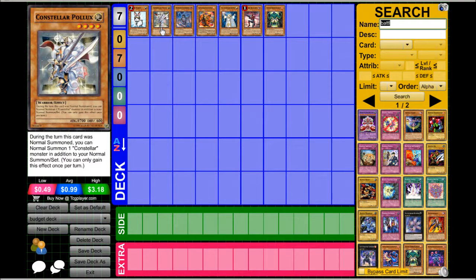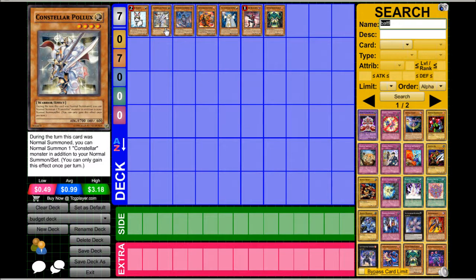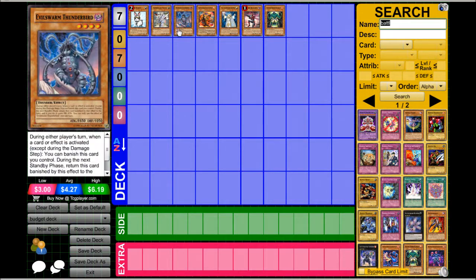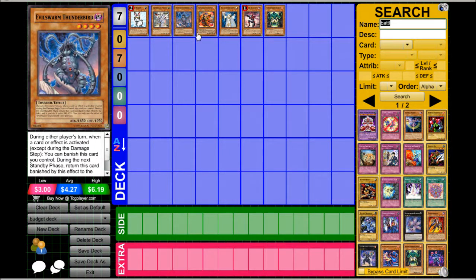Next, I have Constellars. They can sometimes be a little pricey, but right now I've seen them be really cheap along with Evil Swarms, and they are really good against E-Dragons — not so much against Prophecy, but against E-Dragons they are really good to have, especially first turn Ophion and everything else.